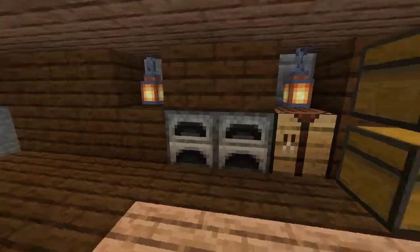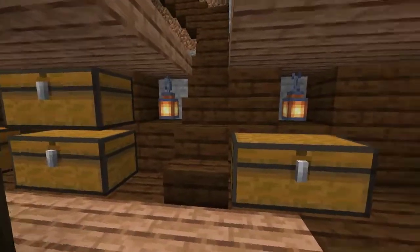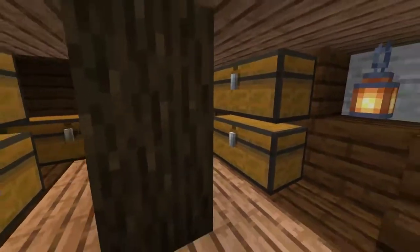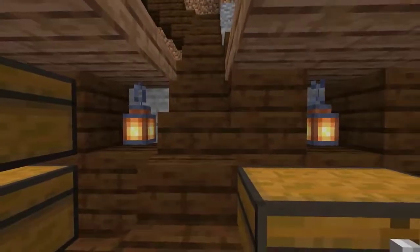Downstairs we've hollowed this out a bit and turned it into our main workroom — we've got our chests, crafting table, and a couple of furnaces. Nothing automated yet simply because there's not a lot of space in here, but you've got plenty of room for normal chest storage. You don't necessarily need to have it automated right away since this is supposed to be a starter base.